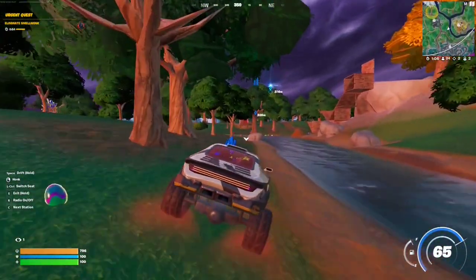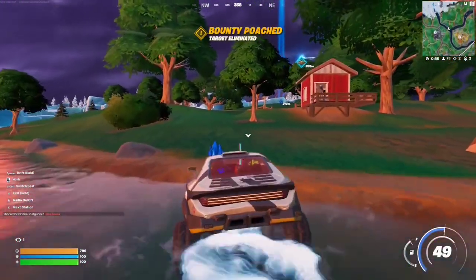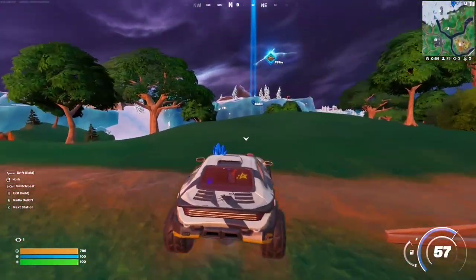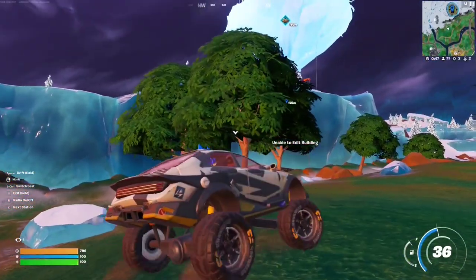For this quest, you have to capture the POI on the loot island — loot lake island. It spawns right in the middle of the map during the game, spawning randomly. When it spawns, you have to make your way as fast as possible to the POI and claim the capture point on top of it.